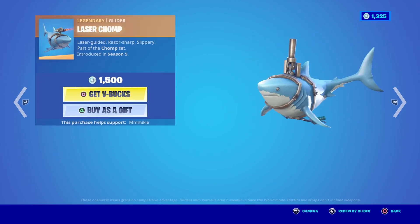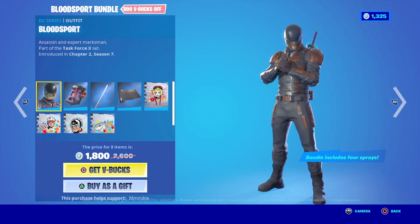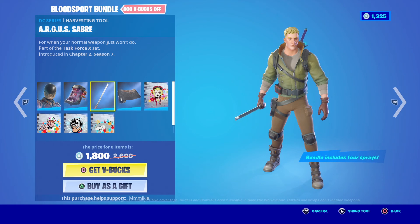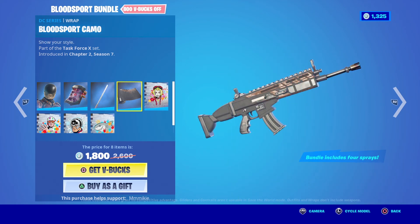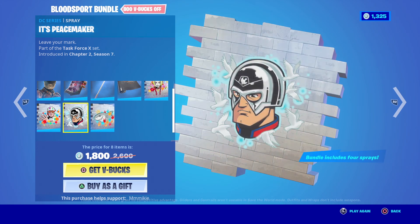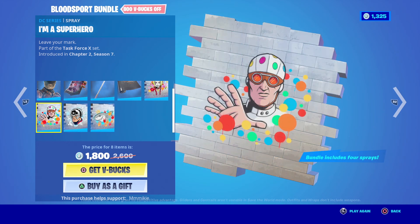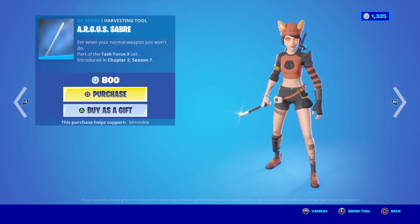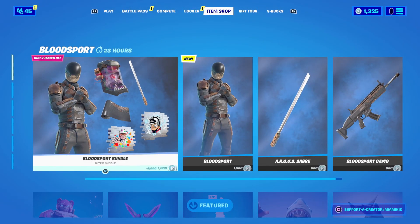The Laser Chomp Glider for 1,500. We have the Bloodsport Bundle — the Bloodsport outfit from the Suicide Squad, Assassin and Expert Marksman. Comes with the Starro Specimen backbling. The bundle also includes the Argus Saber Harvesting Tool for when your normal weapon just won't do, the Bloodsport Camo Wrap, the Springing Harley Spray, the He's a Shark Spray, the Peacemaker Spray, and the I'm a Superhero Spray. You get all of that for 1,800 V-Bucks — that's 800 V-Bucks off the total. If you get them separate, the Bloodsport outfit with the Starro Specimen backbling is 1,500, the Argus Saber Harvesting Tool is 800, and the Bloodsport Camo Wrap is 300. It looks like the only way to get the Sprays is if you get the bundle.